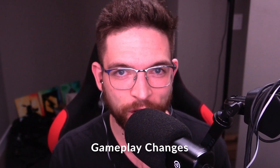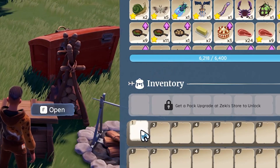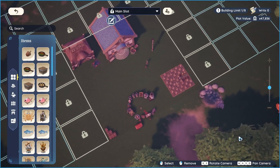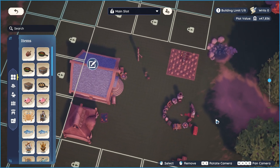Gameplay changes: items in your inventory will automatically snap to the first available empty slot while dragging to your inventory or storage. The UI for the modification bench has been improved. You can rotate the furniture preview in a full 360-degree view now. You can also rotate the camera of your housing plot when you press H, so it's not fixed to one specific angle.